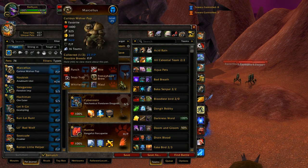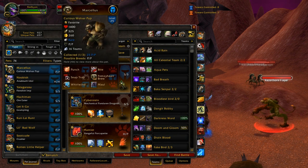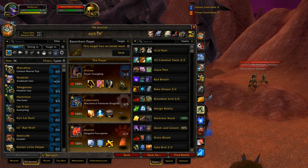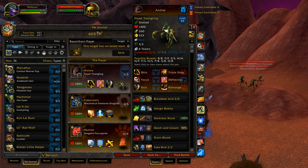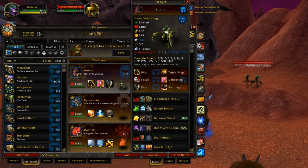I only have the Curious Wolvar Pup starred because I use him a lot — he's actually pretty good, but not Tier 1 like those three. He's a really good Tier 2 because he has Snap Trap, which is an OP ability, but it's not OP enough because it's dependent on luck to work. Flayer Youngling isn't as luck-dependent. For breeds, the SS breed is the one you'd use most, but you can also do an alternate build with a Power/Power or Power/Speed type.